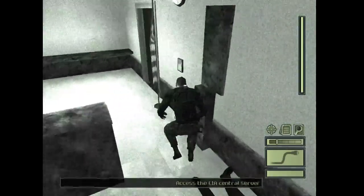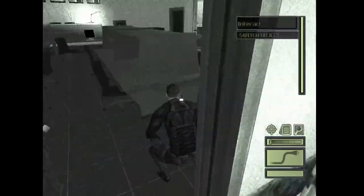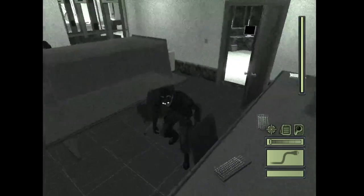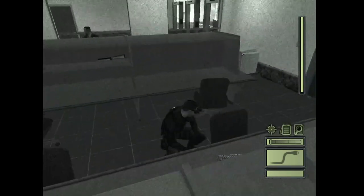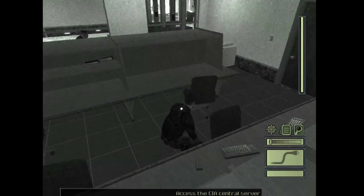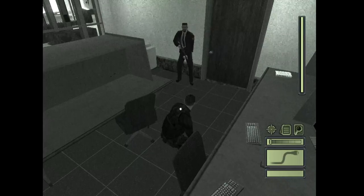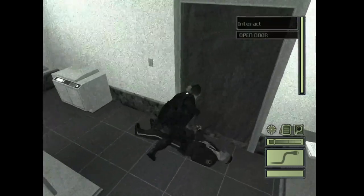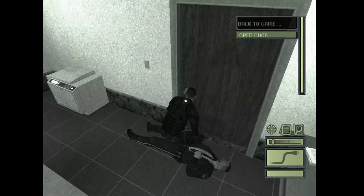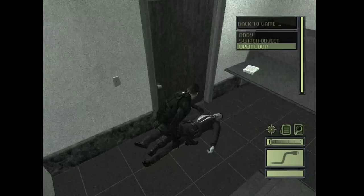Now you're going to go peek under this door. No one's looking right now, so turn the light off. Then sneak up behind this guy. He's going to go up to the light switch — he might turn around first, which he did. So get behind him and take him out.